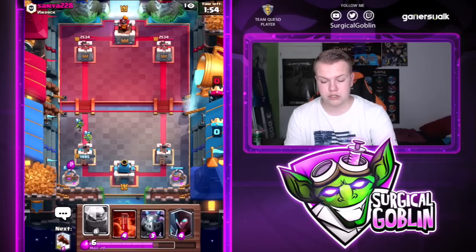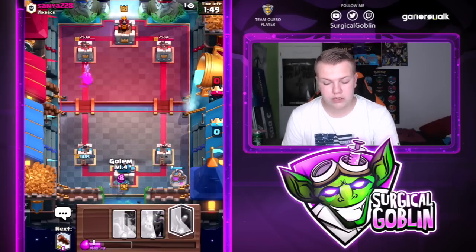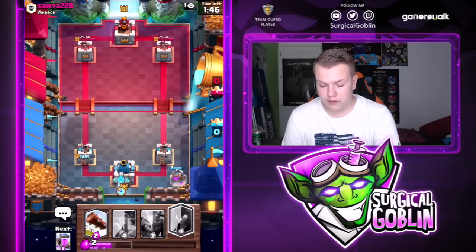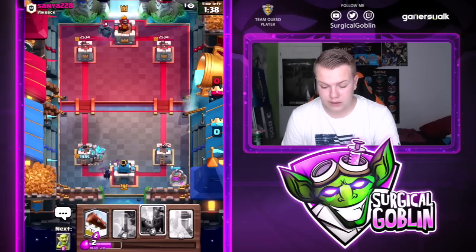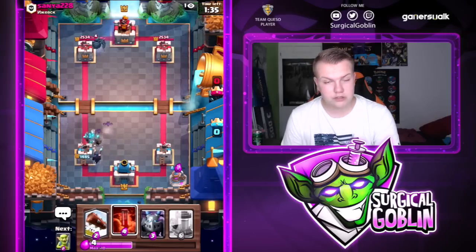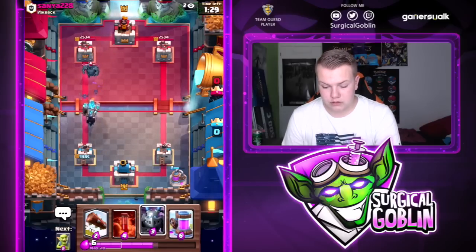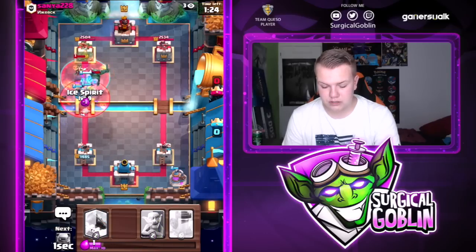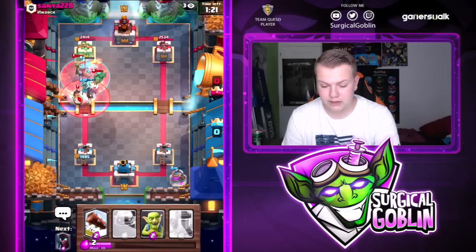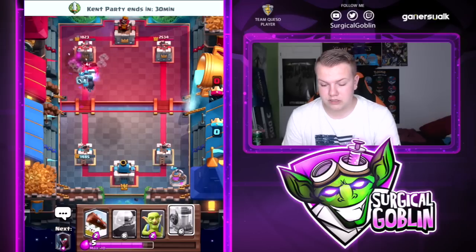Two Goblins are alive. We do sort of lose the pump but we have a new one on the right side, and we definitely have a huge elixir advantage. It wouldn't be bad to already start with the Golem. I would not recommend putting the Golem as an opening move when you don't have a huge elixir advantage, but right now I know we definitely have elixir on this guy. Let's support it with the Night Witch. If he gives us poison value I have the poison ready; otherwise I'll support with the Mega Minion.